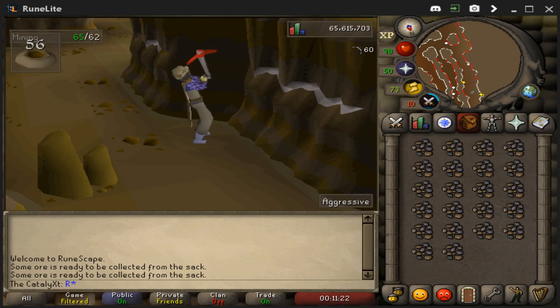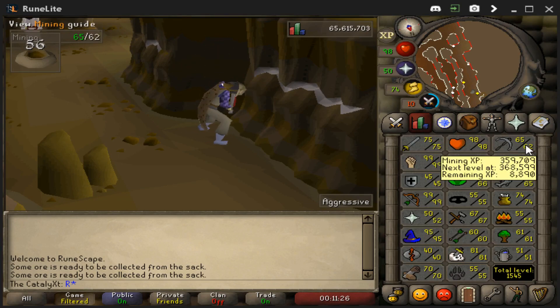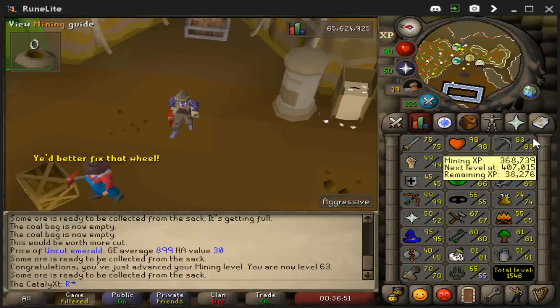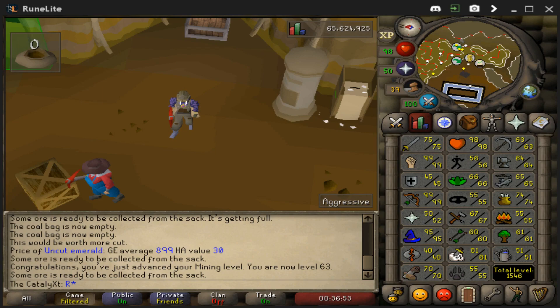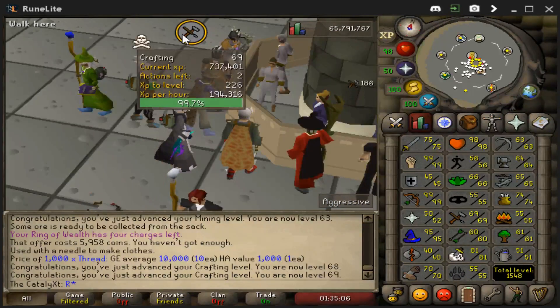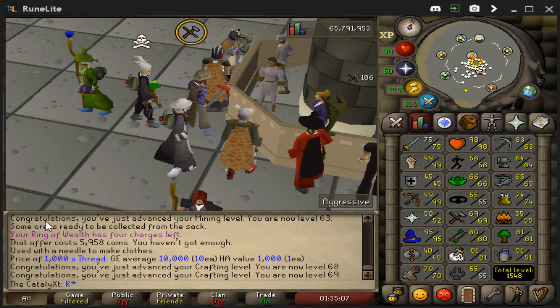We're currently at Motherload Mine because one of the requirements for Dragon Slayer 2 is 68 mining. We're currently 8k from 63. I could be tick-manipulating iron for a more efficient route, but I wanted something way more relaxing and less click-intensive, so I'll be chilling here for a couple hours. Just snagged 63 mining, but I think I'm going to take a little break from mining and go finish up 70 crafting.